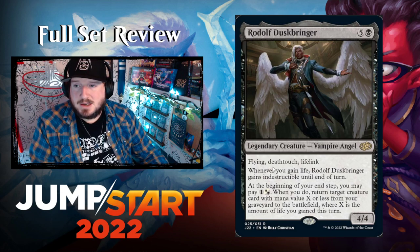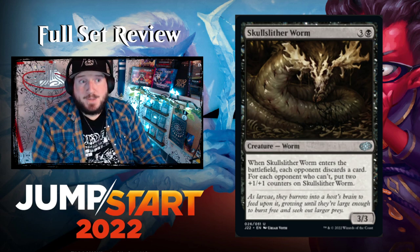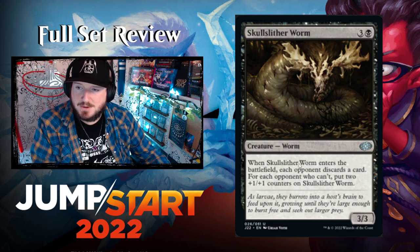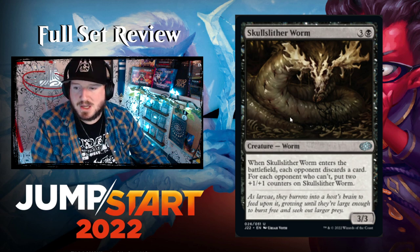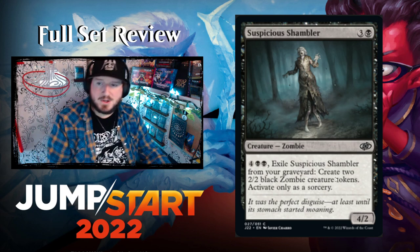Skull Slither Worm — three and a black for a 3/3 Worm. When it enters, each opponent discards a card. For each opponent who can't discard, put two +1/+1 counters on Skull Slither Worm. Very cool.